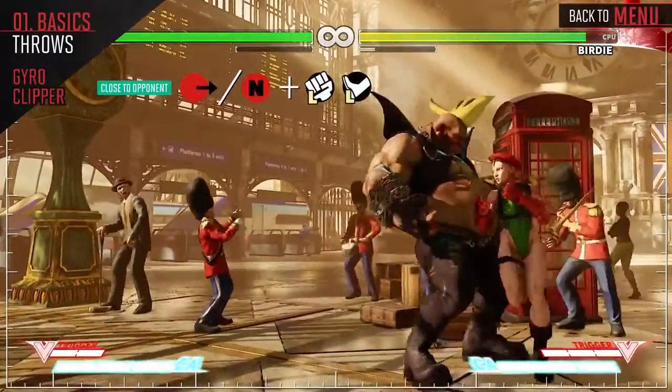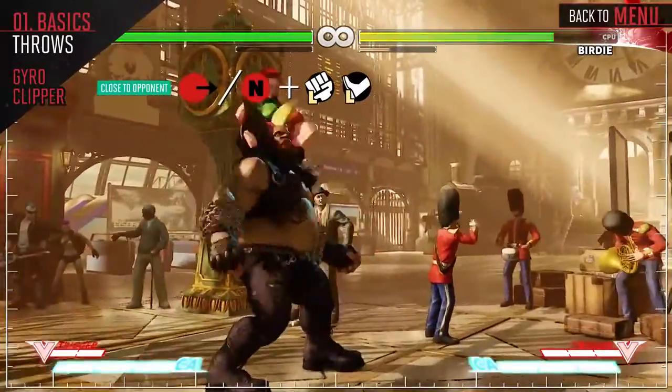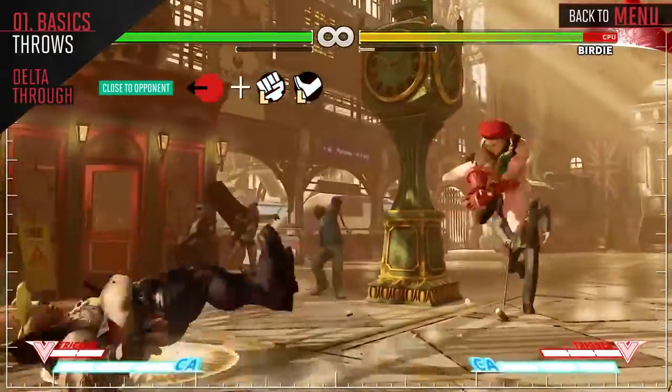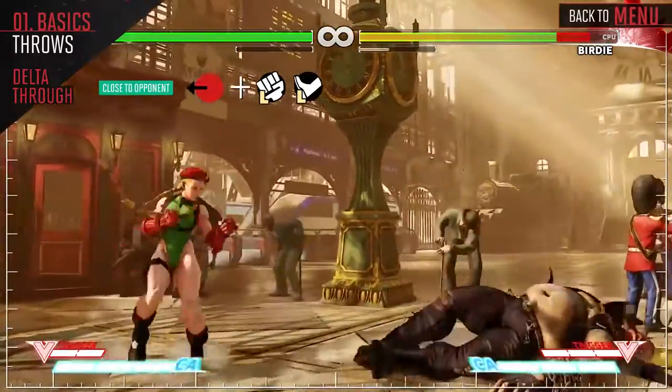Landing Forward Throw puts you in a prime position to start your Dive Kick or Hooligan mix-up game, so use this if you want to continue to keep the pressure. Kami's Back Throw will throw her a little bit farther away, and since Kami is primarily an offensive character, you're going to want to save this one to throw them into the corner.